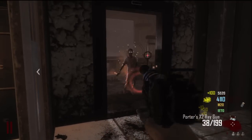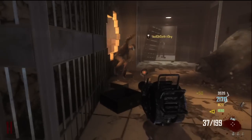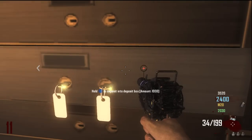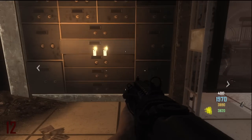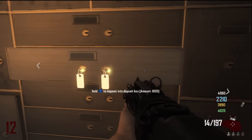Right here is the vault, so you can deposit money into the vault. One thing to keep in mind is that for every thousand dollars that you withdraw out of the vault, it takes a hundred dollars out of that. You can deposit and withdraw money from here, and the cool thing about this is it stays with you for every zombies map that you play — relevant to this map — so you'll have that money.